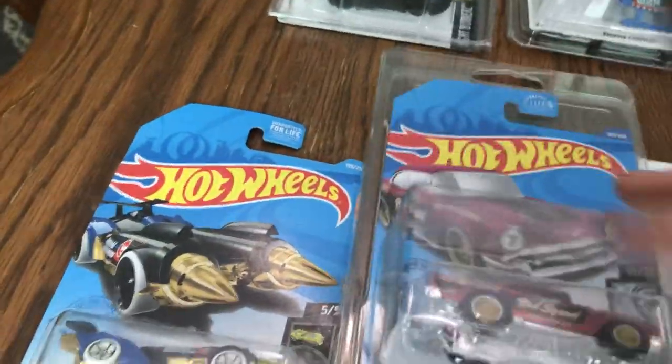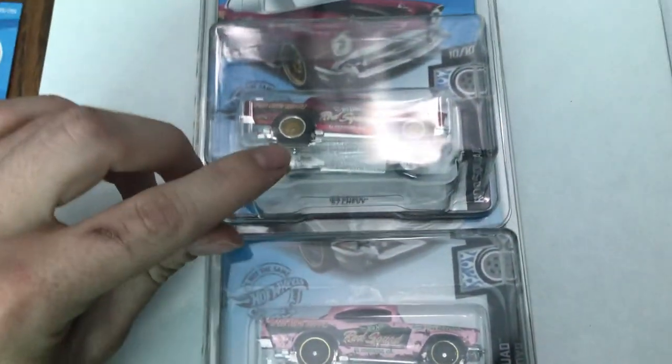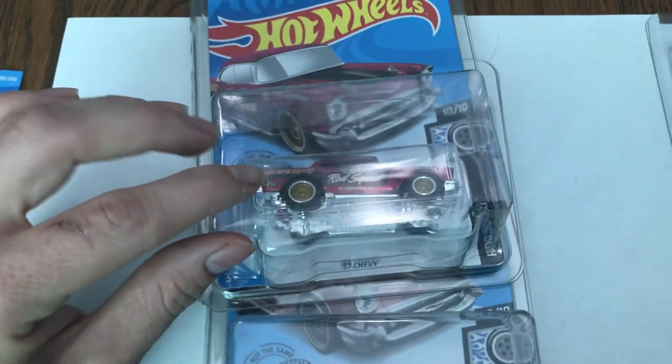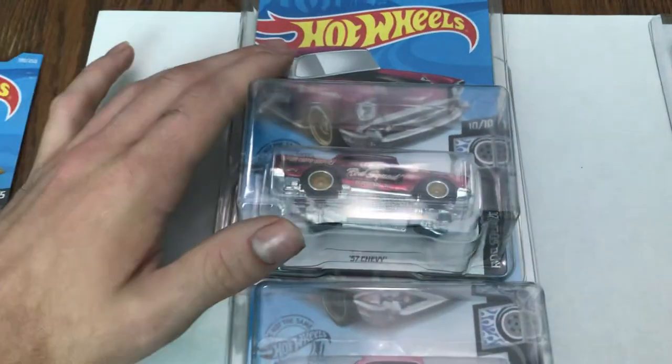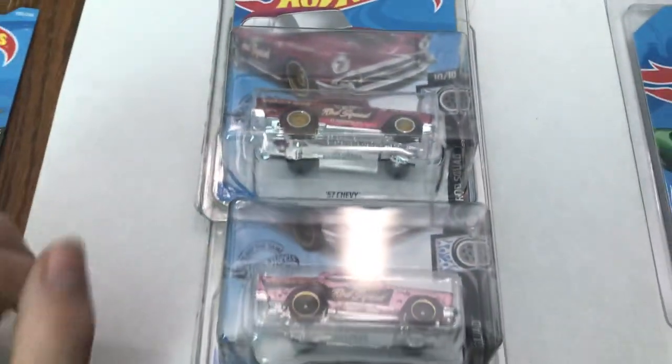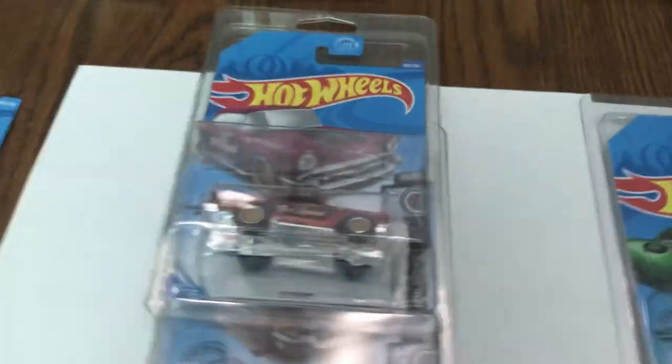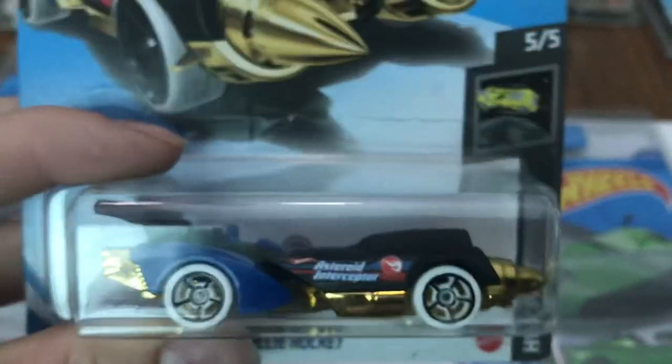For a quick recap: rubber tires and a spectral paint job on a mainline card makes it a Super Treasure Hunt. For a Treasure Hunt, look for the little flame logo on the card, and also a flame logo on the back of the card.